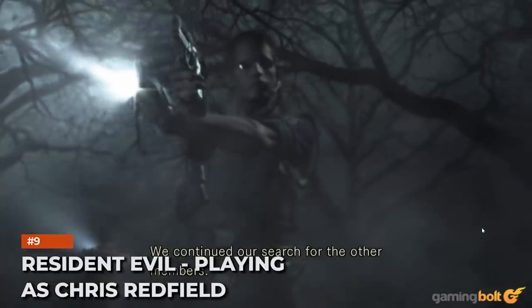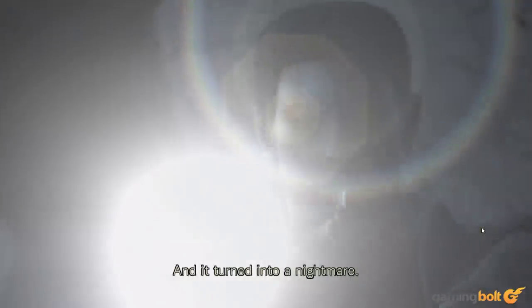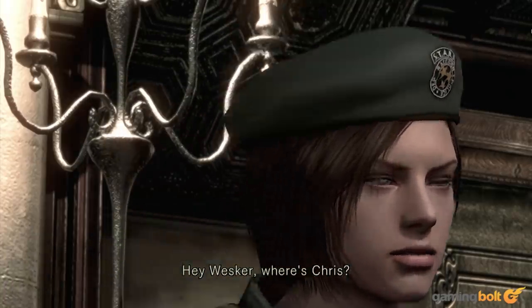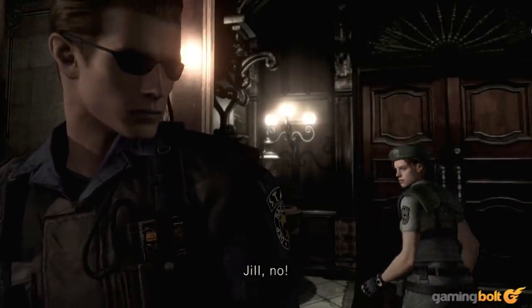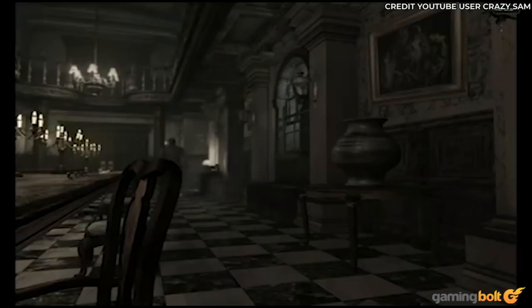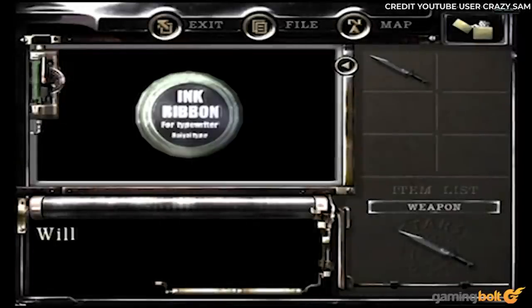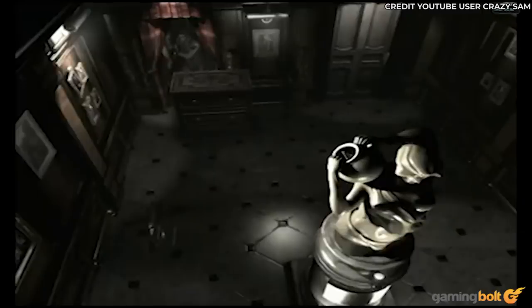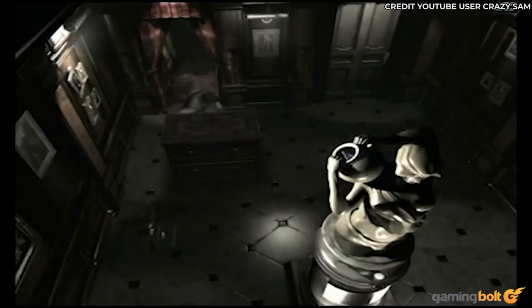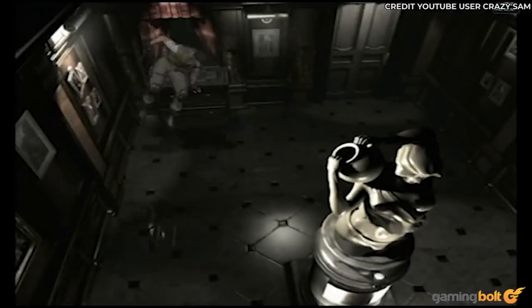Resident Evil: Playing as Chris Redfield. The original Resident Evil, and its remake, lets players choose between Chris Redfield and Jill Valentine. But if you want to make things a little easier for yourself, Jill is definitely the way to go. Chris has a smaller inventory, which is a big deal in a game such as this one. Unlike Jill, he doesn't have a lock pick, and he doesn't start the game with a handgun. Certain puzzles are also more complicated — for instance, you need to find the broken shotgun first if you want to get the shotgun, whereas with Jill you can just grab the weapon and have Barry save you from turning into a Jill sandwich.